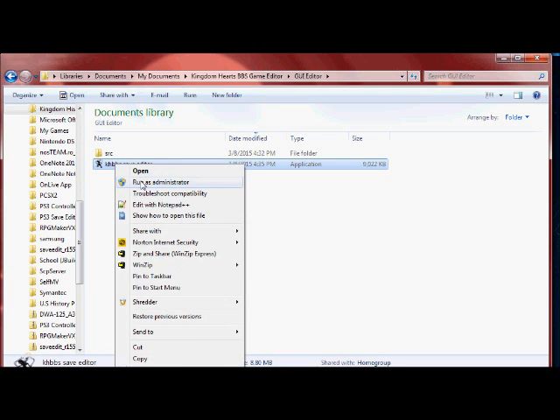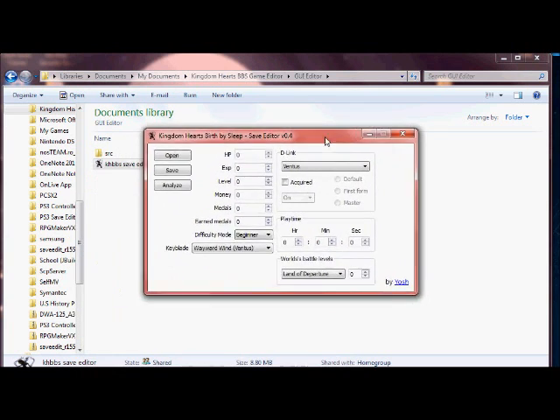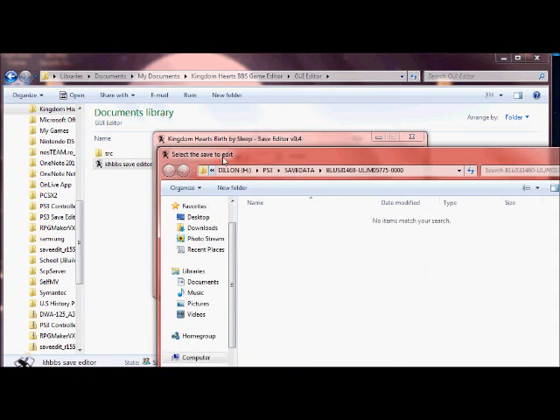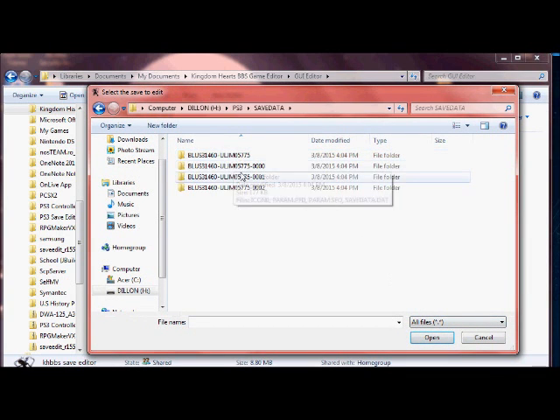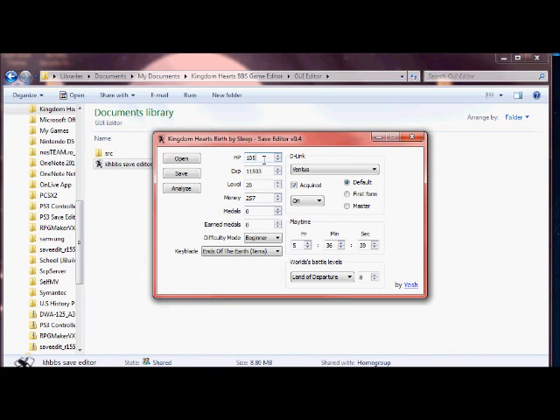I put my checksum fixer and editor into a folder for ease of use. Go to your save editor and run it as administrator so no errors happen. Once you have it open, you're going to want to open the save you just decrypted from Brute Force — I have it on my flash drive. Make sure you select all files so you can find the .dat file. Open savedata.dat and there's your save.